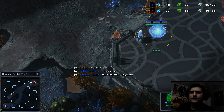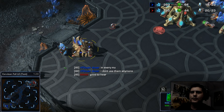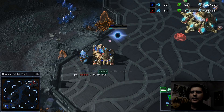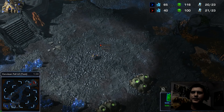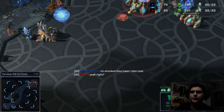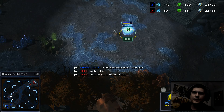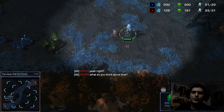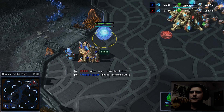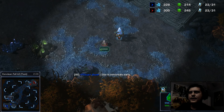Once my gas comes up, I put three on each right away. Gateway's up — this is when we both get a cybernetics core. He has an opening he can get out of; I'm actually closing mine because I don't want a probe coming up to see what I'm doing. I want it to look like I might be doing numerous things — could be a DT, could be a stargate. Once the pylon's up and my cybernetics core is almost up, I instantly make two robos.